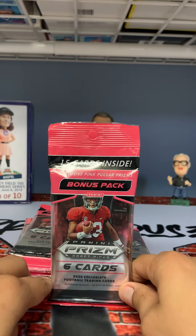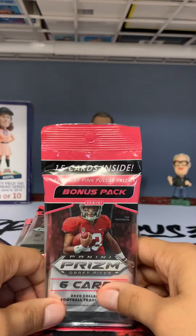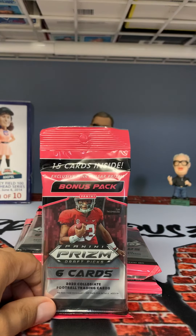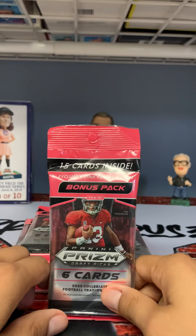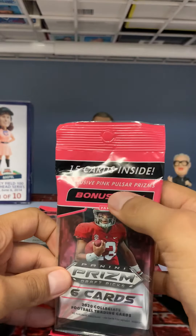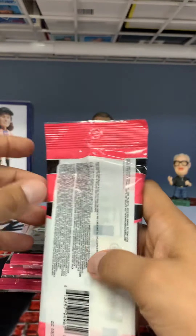Normally when I've bought these in the past I've never ever gotten my money back. But since there are Tua, Hurts, Herbert, Burrows, and a lot of quarterback studs in this draft — and Jordan Love, and I think Ruggs, the receiver from Alabama — I went ahead and bought these. I don't even know if autos come in here; I know you can get the pink pulsar. I'm just hoping for a couple silvers and I'll make my day. Let me go ahead and get to ripping.